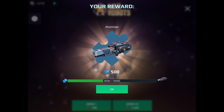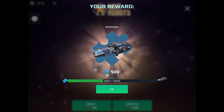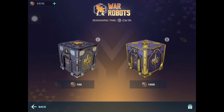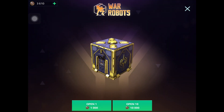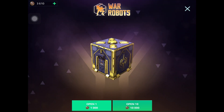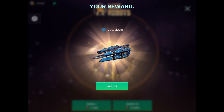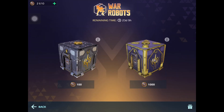Opening the hundreds - there's atomizer components. Now I'm gonna switch over to the thousands. Let's see what we get from the Titan chest. Hit the thousand button and we get a Cataclysm! That's actually a good prize.